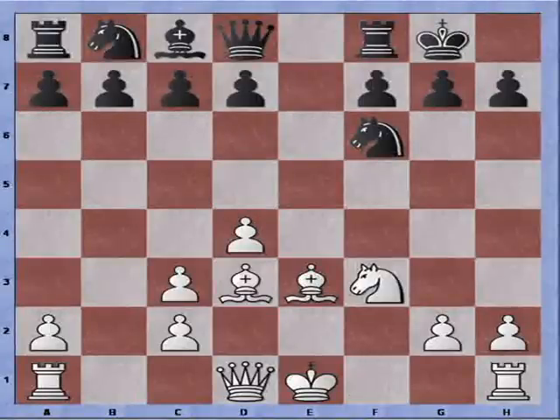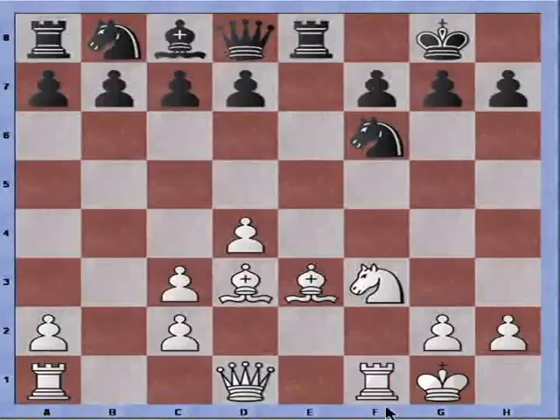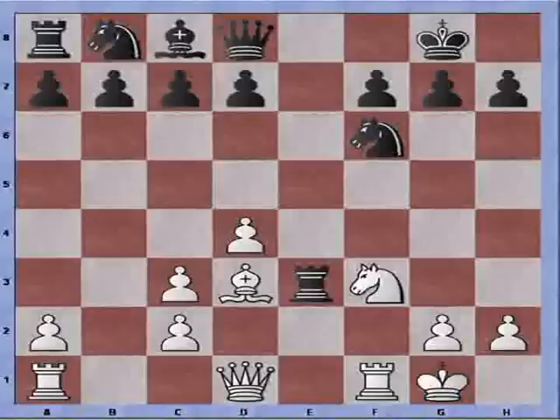If Bishop to D3 is played, Black can play Rook to E8, threatening the Bishop. And if White castles, of course he loses the Bishop.